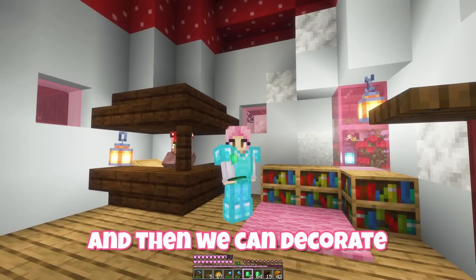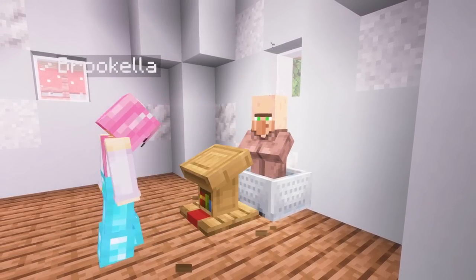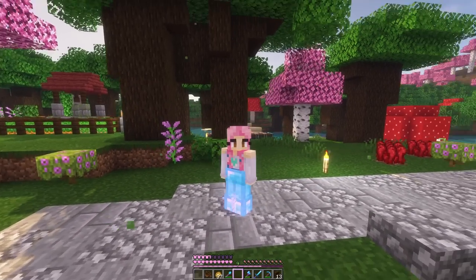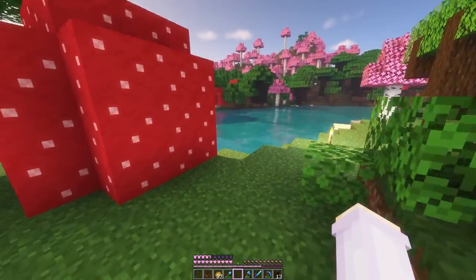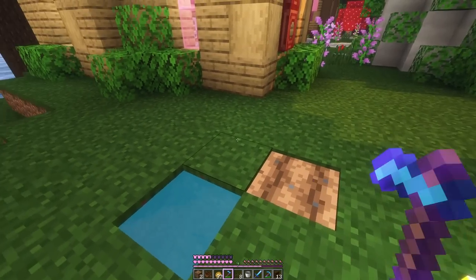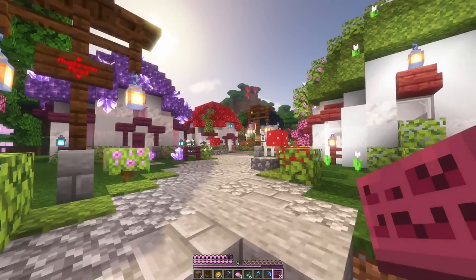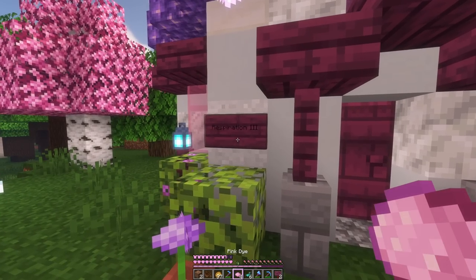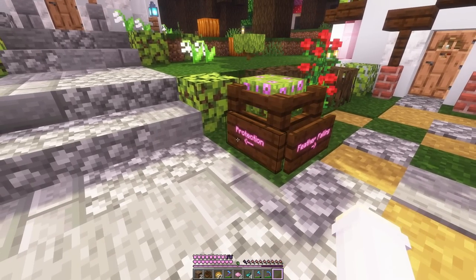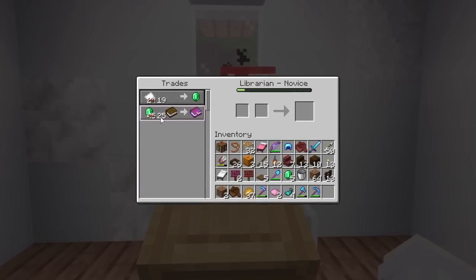We've got all six trades locked in. Except one of our trades is really expensive so we're still gonna need more emeralds. My plan is a cute little melon patch - we'll hoe some random plots and plant melon seeds to trade with our farmers, one melon for one emerald. Our villagers are all librarians so I added little signs: respiration 3, silk touch, unbreaking, depth strider, feather falling and protection. That last one is the rip off - it's like 25 emeralds for a book, down from 45 but still pretty bad.